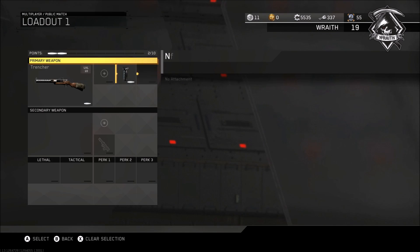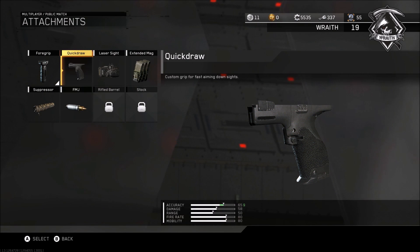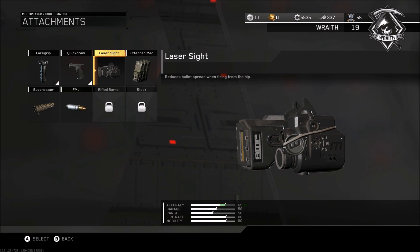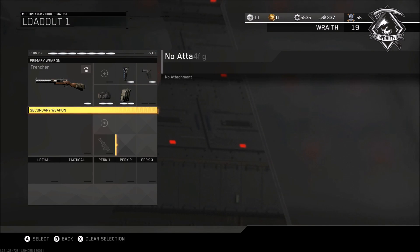Go with a foregrip attachment just because it does have a little bit of recoil. Also go with quick draw. I would not go with a red dot on this gun because the sights are actually pretty clean. Go with a laser sight and then go with extended mags. The other four on the bottom don't really matter.